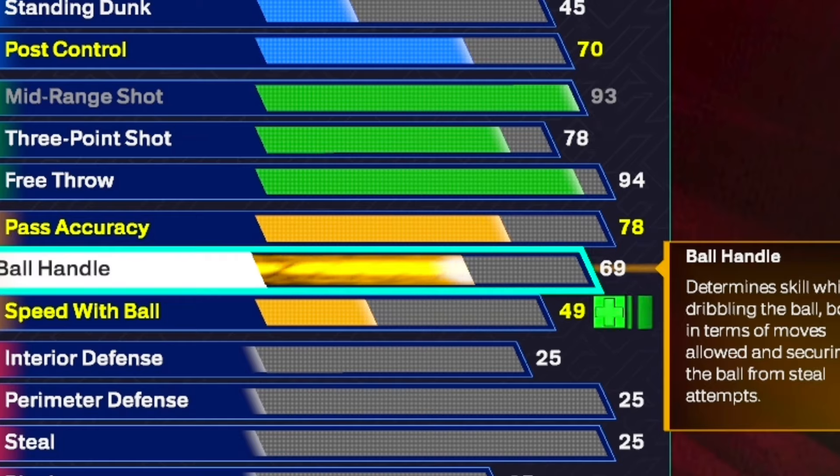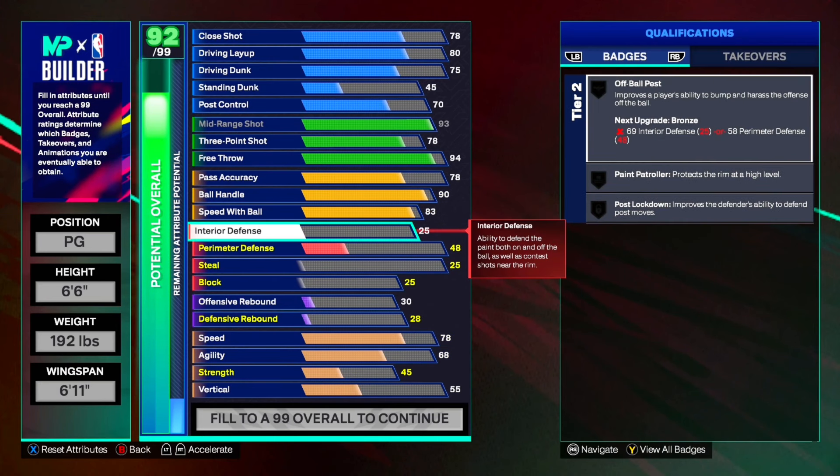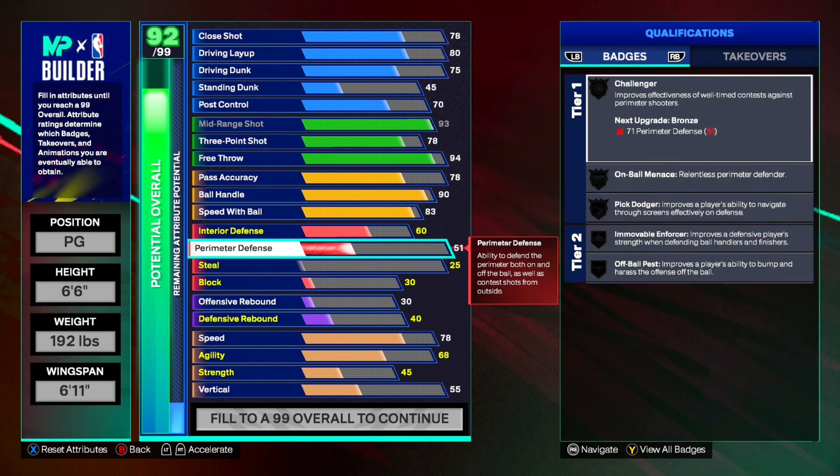For the ball handle we're going to put it to a 90, then you can use two of your cap breakers on there and get gold Unpluckable. For the speed with ball we're going to put it to an 83 — you can put your other three cap breakers on there and get gold Lightning Launch and Kobe White's dribble style. For the defense, interior we're going to put it all the way up to a 60. For the perimeter defense we're going to put it to an 87.